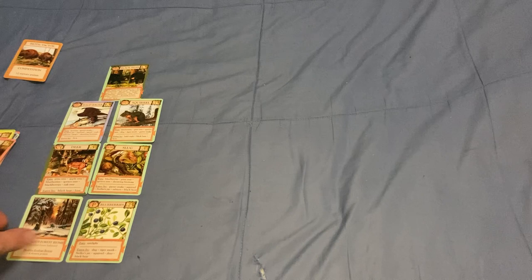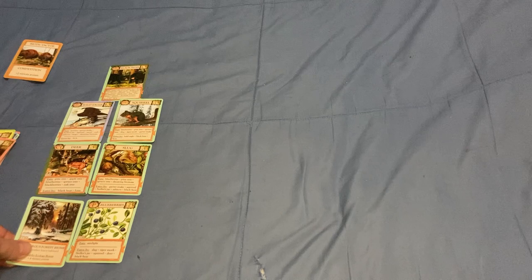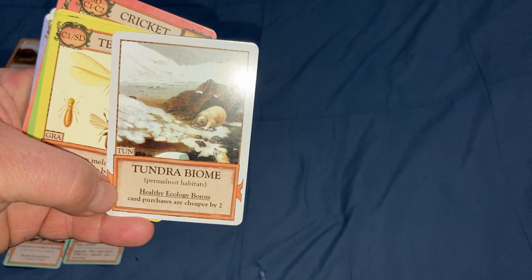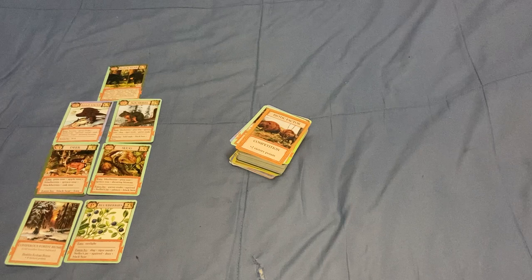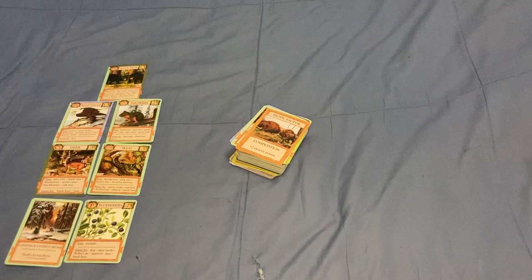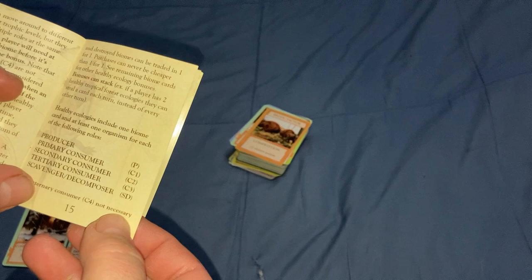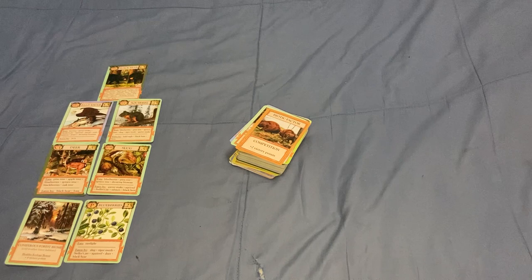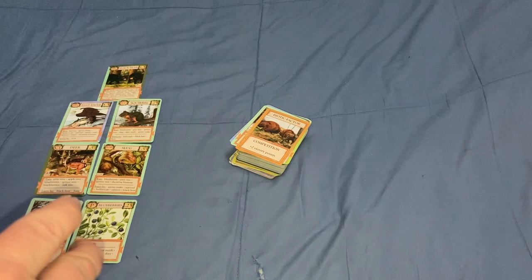Once you have a healthy ecology, you get a bonus — in this case, four victory points. Different biomes give different bonuses; the tundra one lets you purchase cards at a cost of two less. A healthy ecology consists of a producer, primary consumers, secondary consumers, tertiary consumers, and scavenger/decomposers — specifically a producer, C1, C2, C3, and an SD. So this would be a healthy ecology and you'd get that bonus.